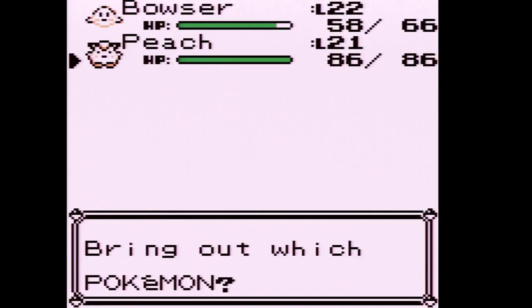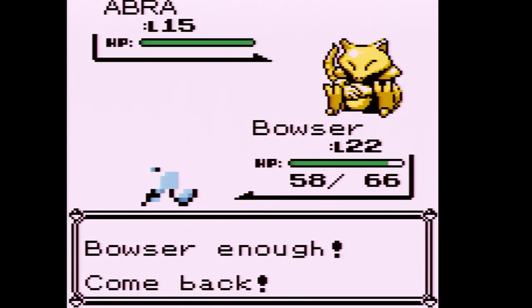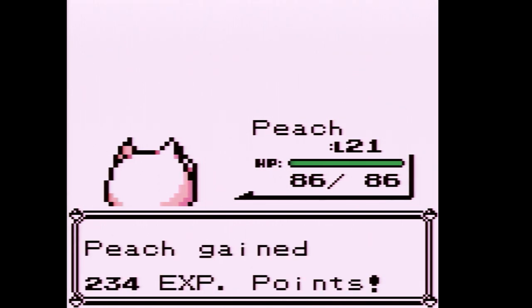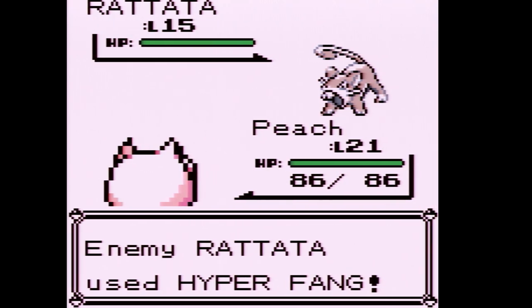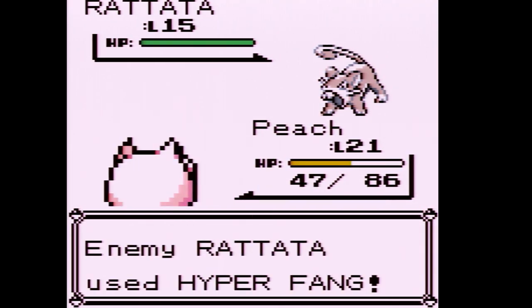Next up is Abra — let's try to get Jigglypuff up a level for this battle. This Abra is only going to know Teleport, so it's a really easy Pokemon to take out; it has horrible physical defense. Then Rattata is level 15, so it is going to know Hyper Fang. And that was a critical hit — oh my god.